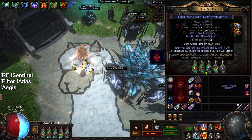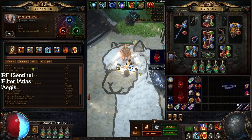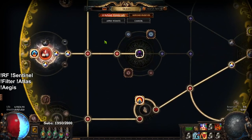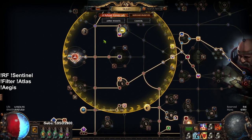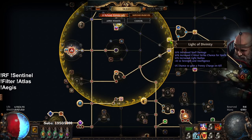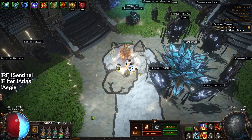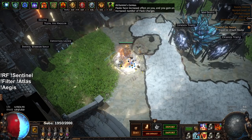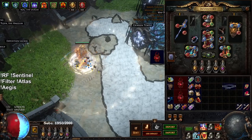I've got a Topaz flask, a Ruby flask, a Granite flask, a Quicksilver, and an Amethyst to keep me alive against chaos damage. This character uses a Brutal Restraint jewel that's actually pretty sick — it gives 5% movement speed, 5% attack speed, 20% lightning damage, Alchemist's Genius, and frenzy charge on kill. I'm very happy with it. Alchemist's Genius is great for this content because it buffs up the flasks, which gives increased effect to all of them.